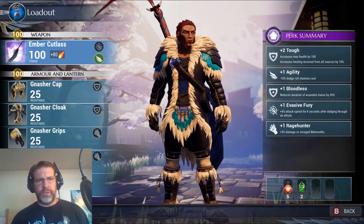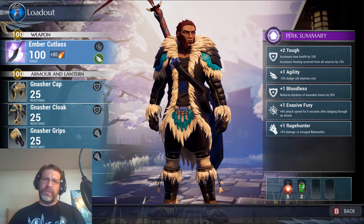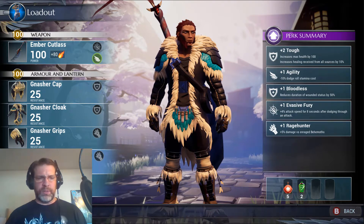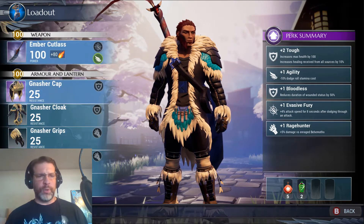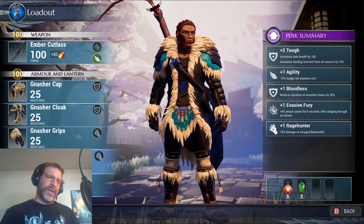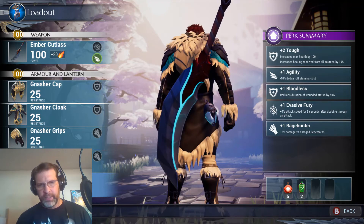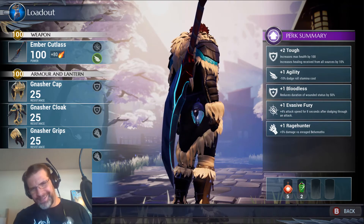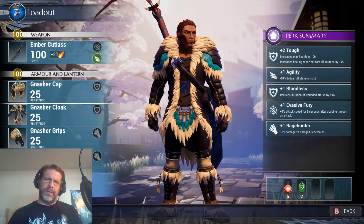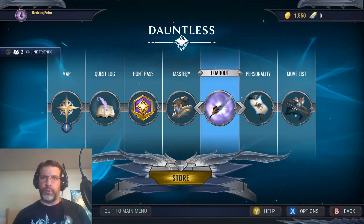Loadout — you go in here and this is where you gear up. Right now I've got all Nasher armor. I do have another set that I've completed. You can go in here and pick your loadout. You've got your typical weapon, your armor, and then you have a lantern. Pretty cool — there it is right there on the back. It's that little thing on his back, and that's something you use to communicate with other people in the game.